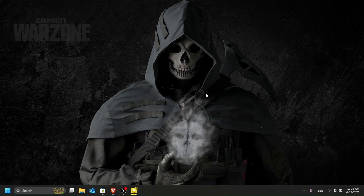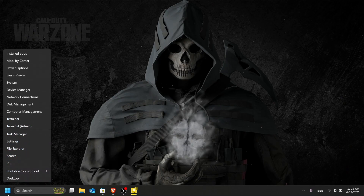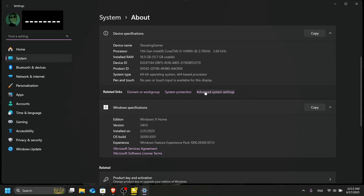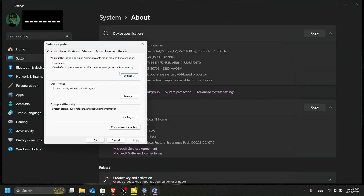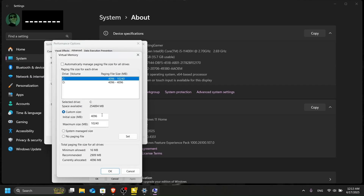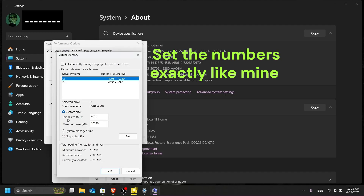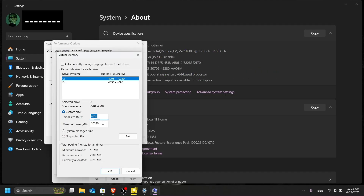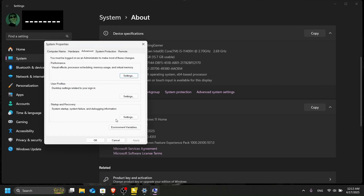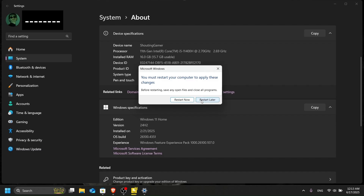Next, you need to change your system's page file. Right-click the Windows logo, go to System, then Advanced System Settings. Under Performance, click Settings, go to the Advanced tab, and in Virtual Memory click Change. Set the initial size to 4GB and the maximum size accordingly. Don't forget to click the Set button, then OK, then Apply and OK again. Restart your system when done.